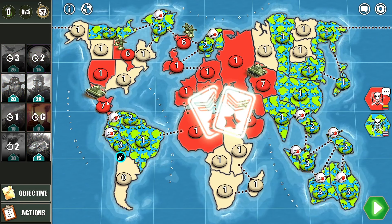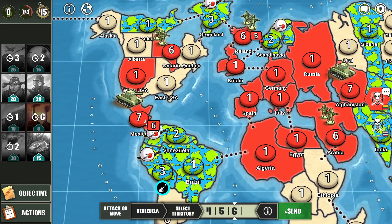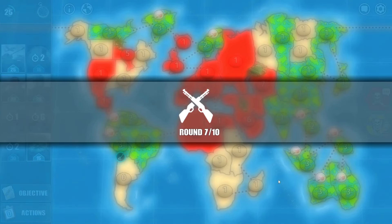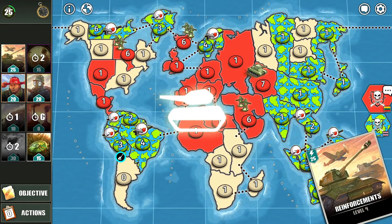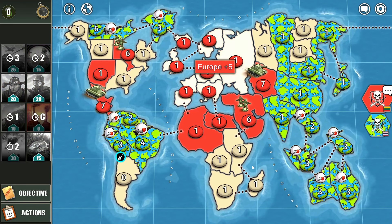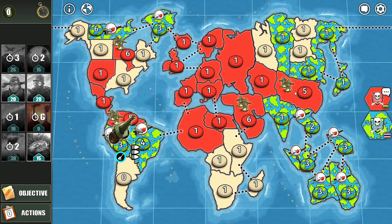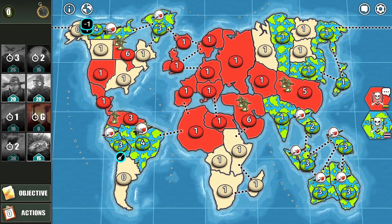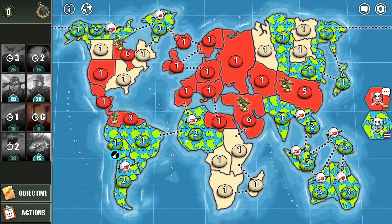Let's put reinforcements here, attack Venezuela, and attack China. Round 7 — let's see where he deploys his troops. I use a reinforcements card and end up taking over Europe. I break through South America and take over another territory. He blitzes some of my troops and expands to neutral territories. Take over North Africa.